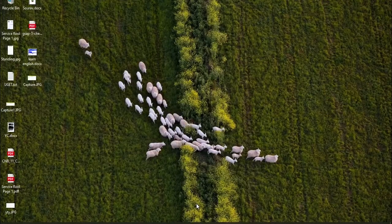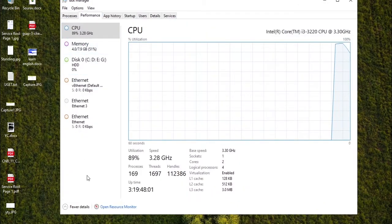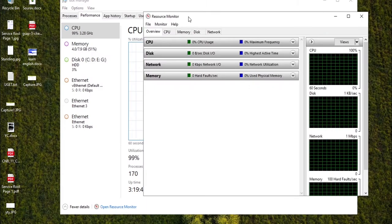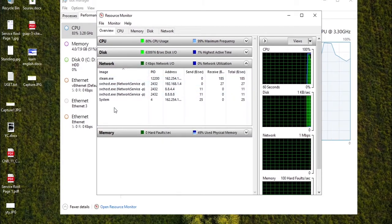On PC, first go into your Task Manager, then go to Performance and click Open Resource Monitor. This will open a new screen where you can see a tab showing Network. Here you can see all the applications running in the background that are consuming some of your internet.